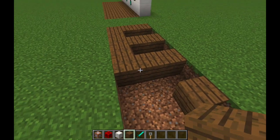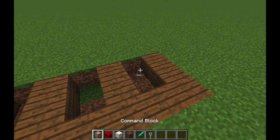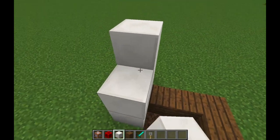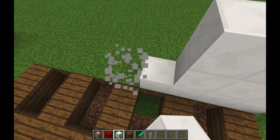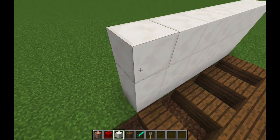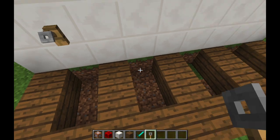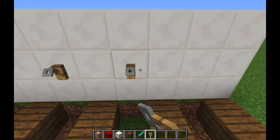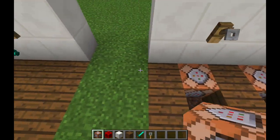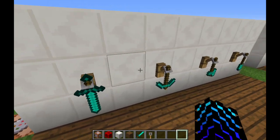Now we're gonna build our wall. This wall needs to be exactly three blocks high. Then you place a trip wire hook above each of these holes, and then you're gonna add a command block. I'm going to copy this command — this is because I'm facing south.